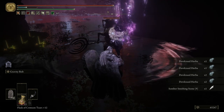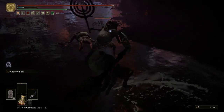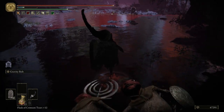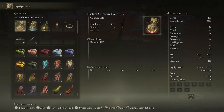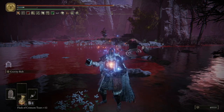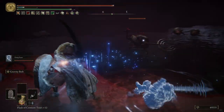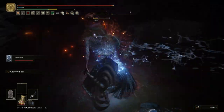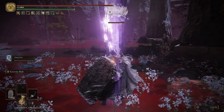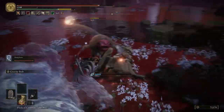This next item is a trap — once you grab it some guys will drop down, so be ready. One Ash of War knocks them down easily. We can actually summon here, so I'm going to bring in Dung Eater just for fun. Remember to roll out of the way of that spike attack — not a problem at all when you roll.